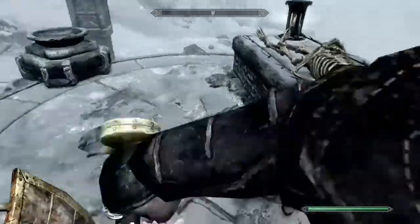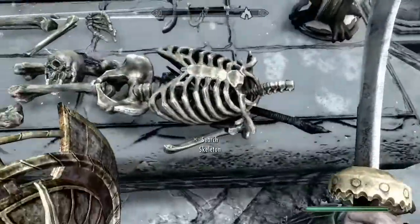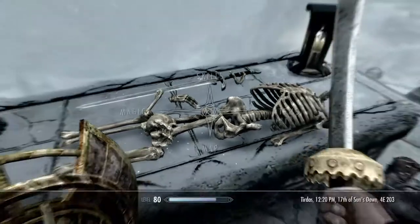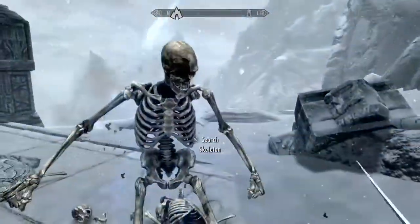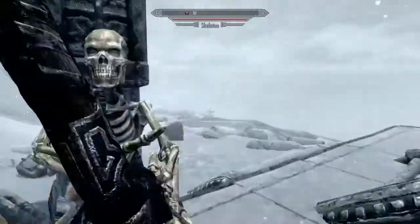What you want to do is kill this skeleton — that is very important. Make sure his body stays still there, otherwise we're in trouble. Then you want to loot him. These other skeletons will come to life and you just want to kill them when you can. These don't matter.